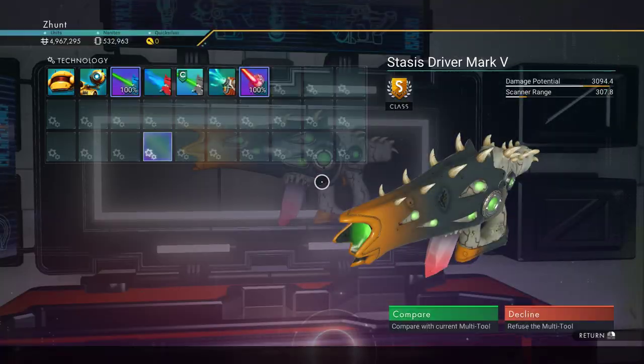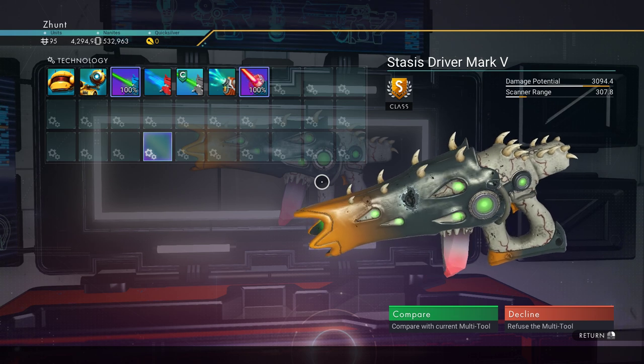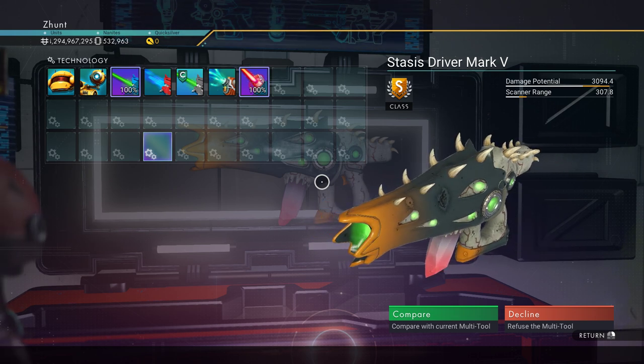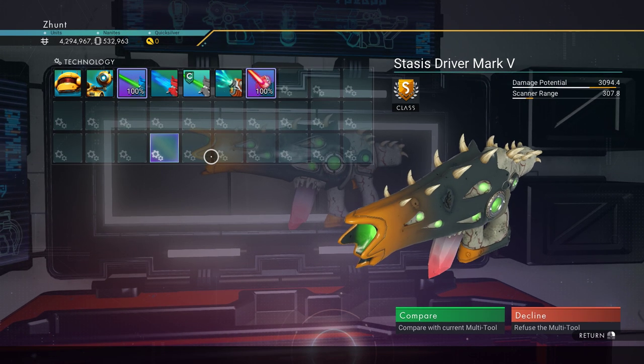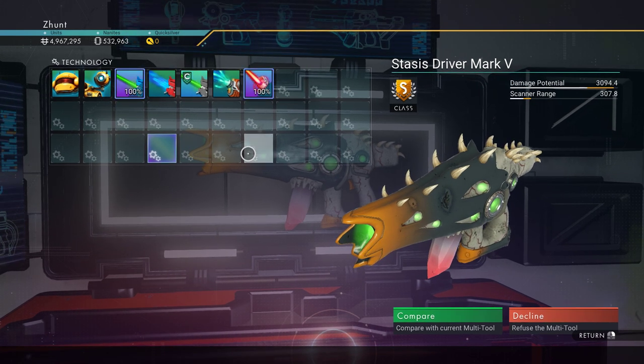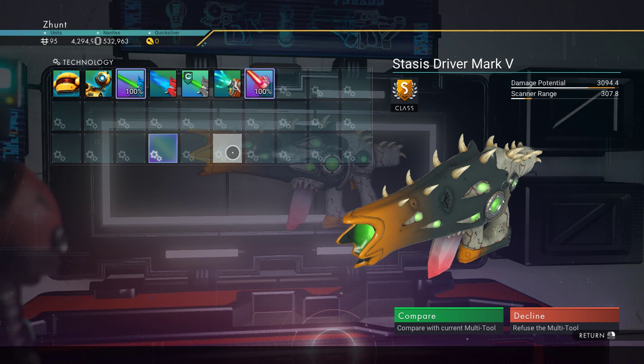I have found this tool — in S-Class — the Stasis Driver Mark Five. And we are missing a magic slot; must be on one of the other rows, so I can only see three.